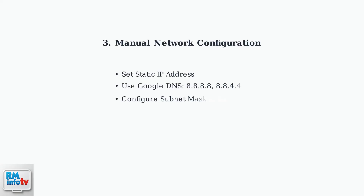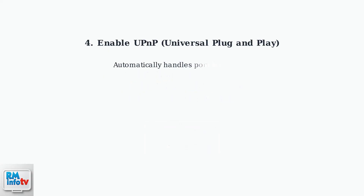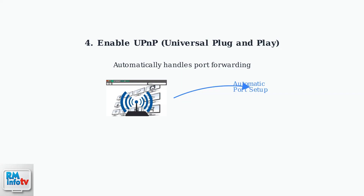Configure your network settings manually by setting a static IP address for your PlayStation to ensure consistent network routing. Then access your router settings and enable UPnP, which allows automatic port forwarding. This is often the simplest solution for NAT issues.